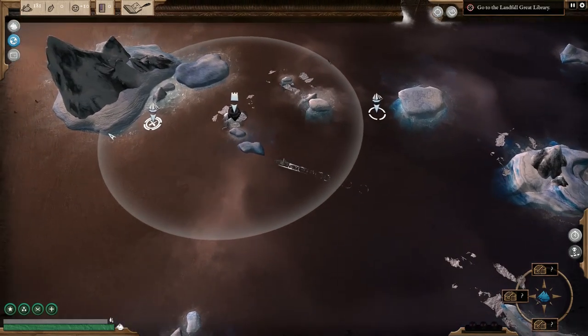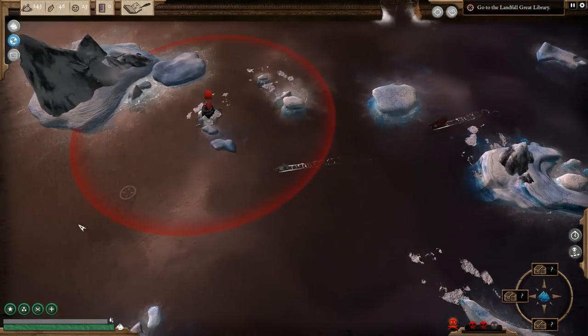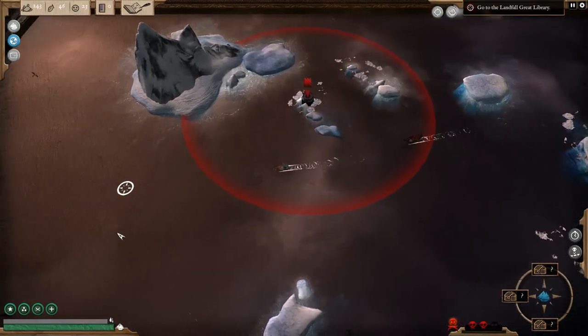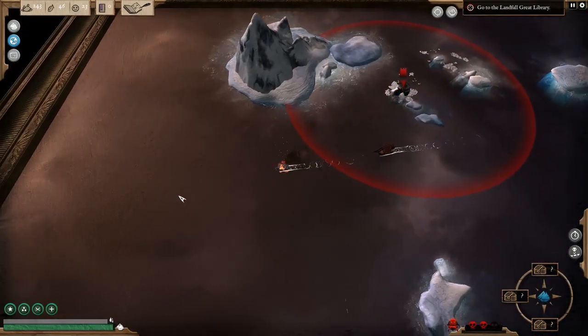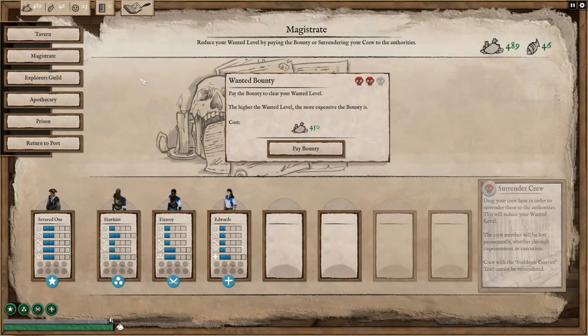Engaging in piracy will increase the new wanted level. As this passes certain milestones, forts will open fire on you and bounty hunters will be dispatched to bring you to justice. You can reduce your wanted levels by either foiling other pirates or by visiting the Magistrates in port.